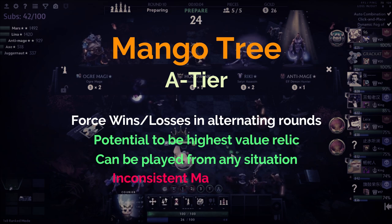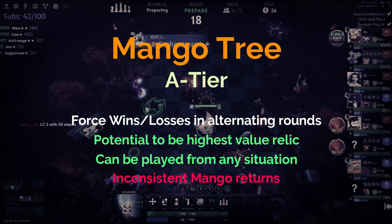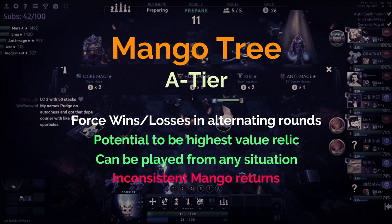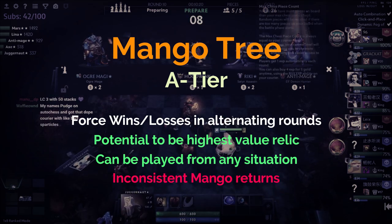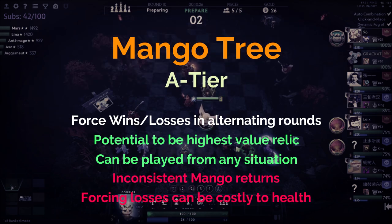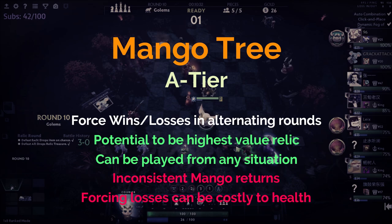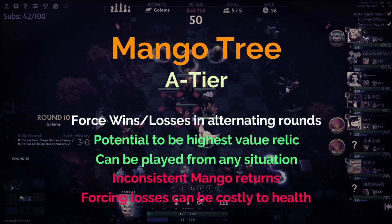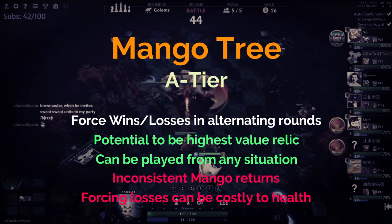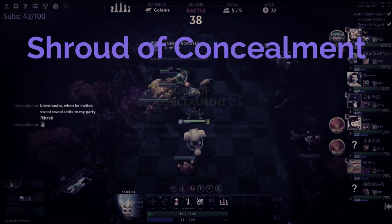The main downside to Mango Tree is that it can be very inconsistent trying to force wins and losses, as matching is random. There's even a chance that all your mangoes just roll ones instead of any other valuable number, and it can be taxing on your health by losing on purpose. But if you're not on the very bottom of the spectrum, this relic will most likely get you into a nice position, which is why it's A rank.